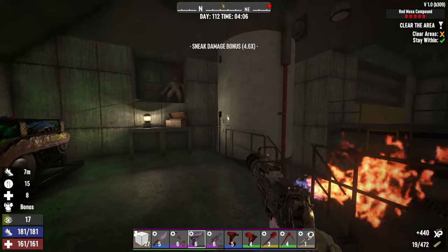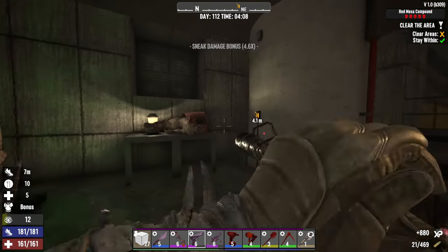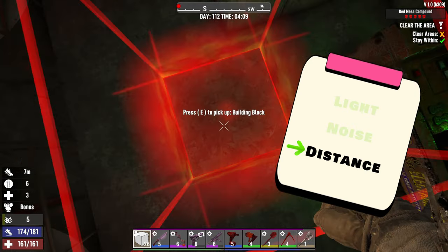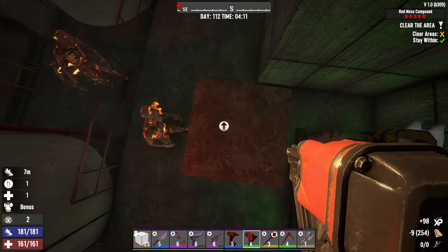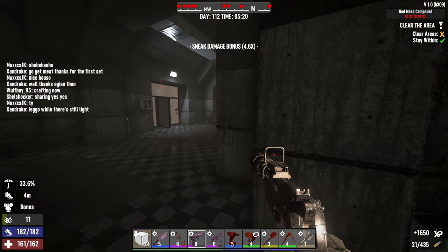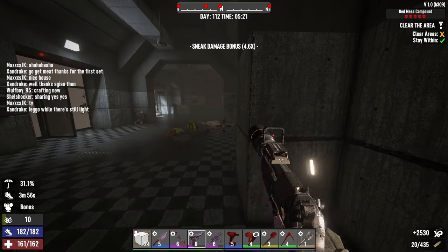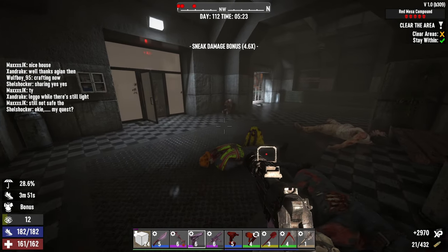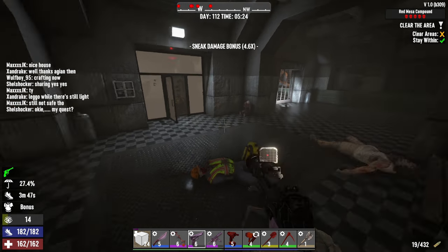In short, you will need to equip yourself with quiet weapons and armor that doesn't create noise. The last factor is distance. Once you are less visible and making minimal noise, consider your distance from zombies — the closer you are, the easier it is for them to detect you. In the early game, you might not have high stealth perks or good stealth equipment, so keep a greater distance from zombies. As you get better gear and perks, you can get closer without being detected.